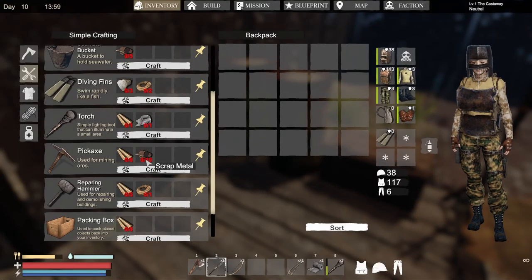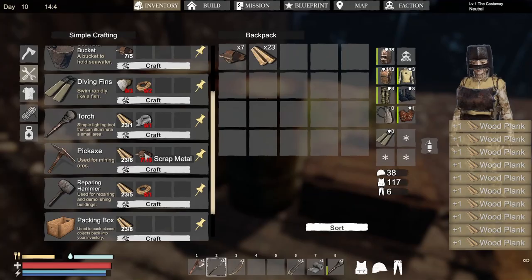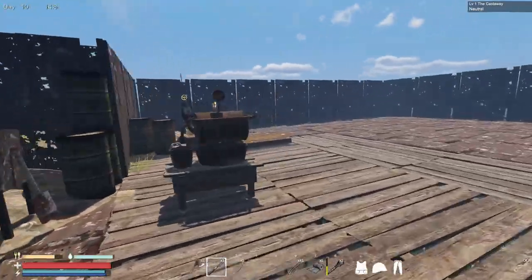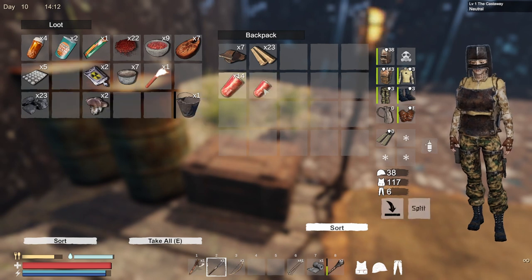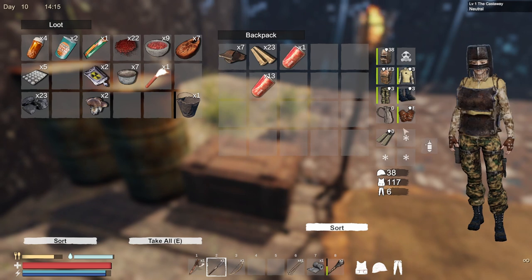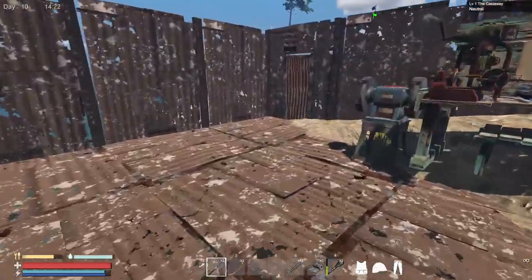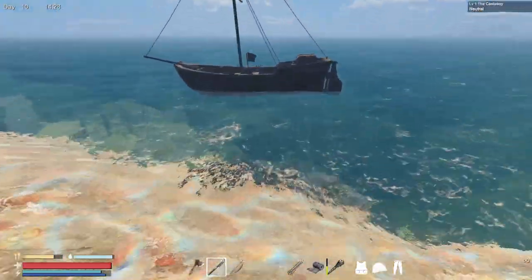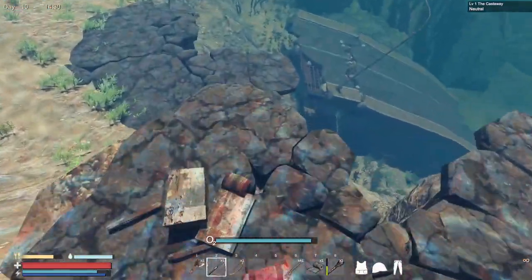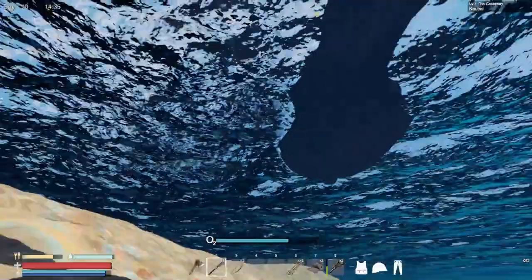Let me just grab something to eat. We're gonna grab — how do you split this? Split one. Perfect, we got some food. Let's go grab our little boat out of here. Actually, do we have some loot respawning here? We do. Come on — good stuff. Boat please.